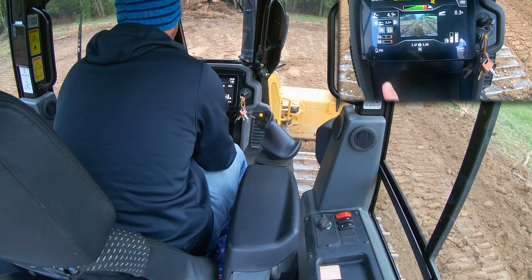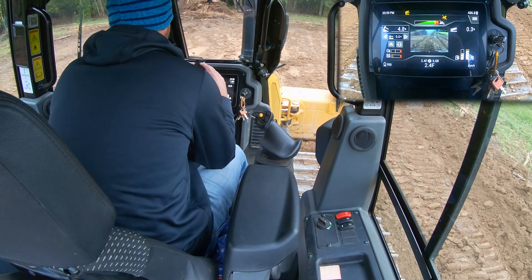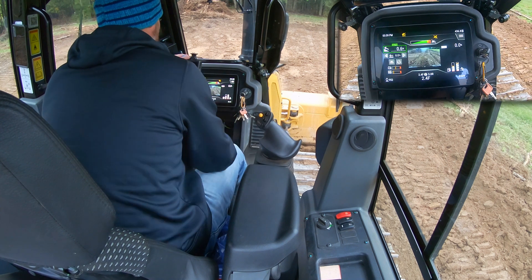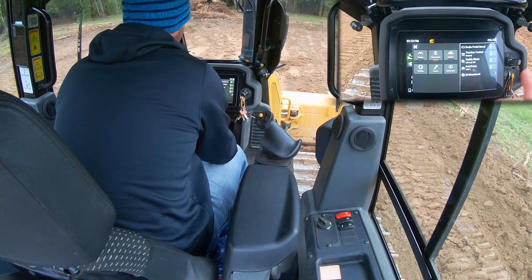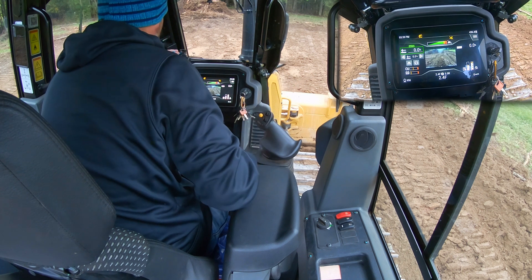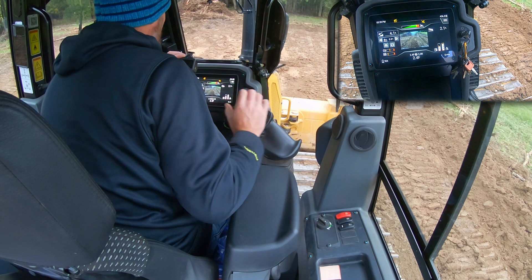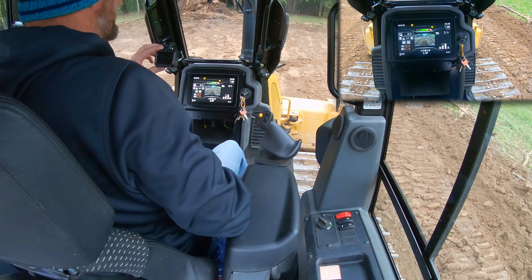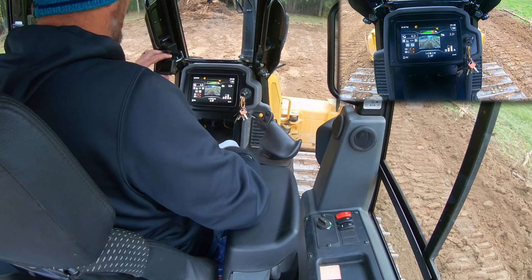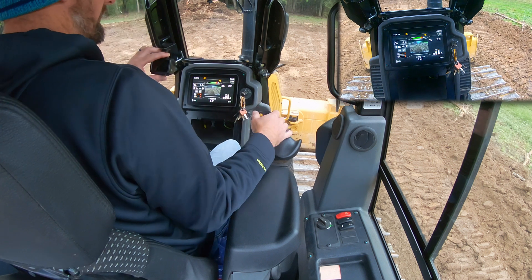I'm going to make sure I've got some speed and I'm in gear so I don't get yelled at by the machine. I'm going to turn my autos on and then increment and decrement to check that number. I've got it set to zero percent, which means the machine is going to carry a flat slope. I'm not currently on a flat slope — I'm sitting at roughly a 4.2% downhill slope. That's the nice thing about these machines: even without full automation you can at least see your slope by setting the blade down on the grade.